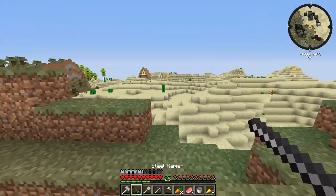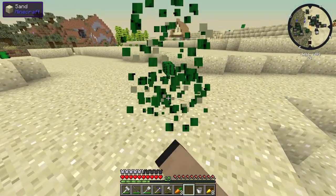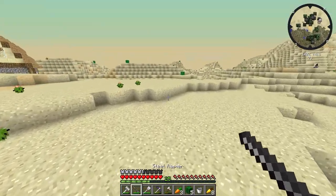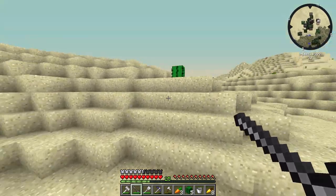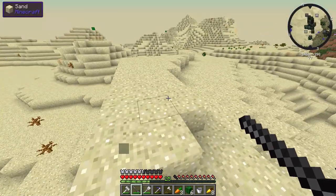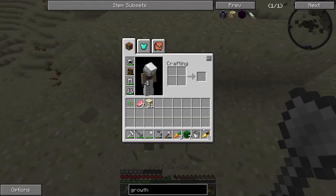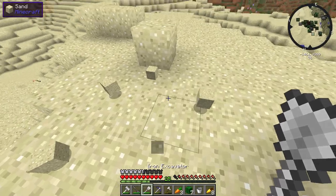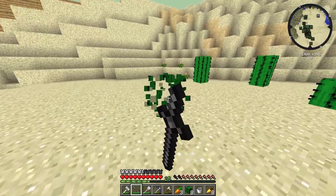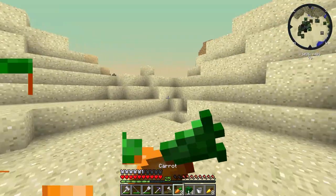Here we are in the desert - we just need to grab some cactus. Let's chuck that up. I think we should probably make a cactus farm as well while we're at it. We'll grab enough to make a farm plus some to turn into cactus green. 21 - maybe a little more - 25, 30, yeah that should be enough. Actually 14, that's a good number.